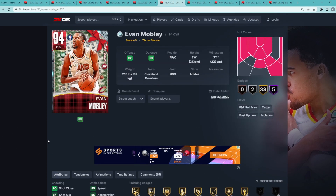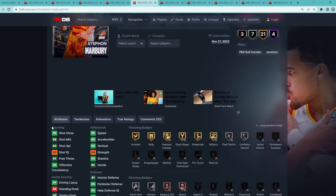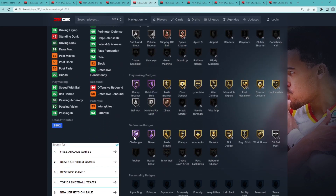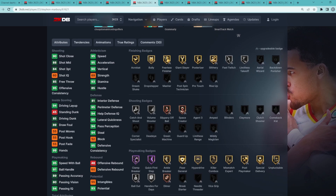At my number 5 spot is Diamond Stephon Marbury — basically a pink diamond Gary Payton but a tiny bit worse. He's a point guard/shooting guard, 6'3" with a 6'4" wingspan. He's one of the best diamond point guards in the game because of his defense: 94 steal, 95 lateral quickness, 95 perimeter, and 81 interior defense. He has Hall of Fame Challenger and Glove. He's also super fast: 95 speed, 95 acceleration, with 92 ball handle and 95 speed with ball.